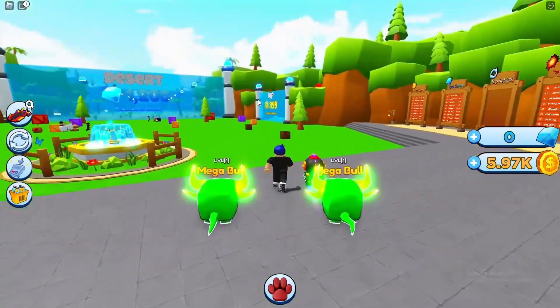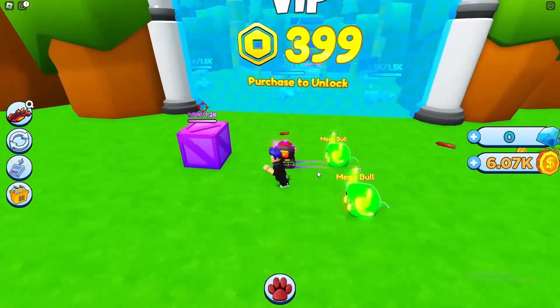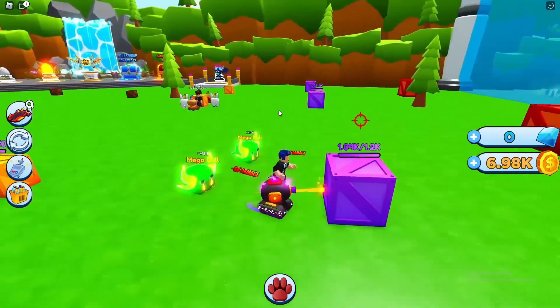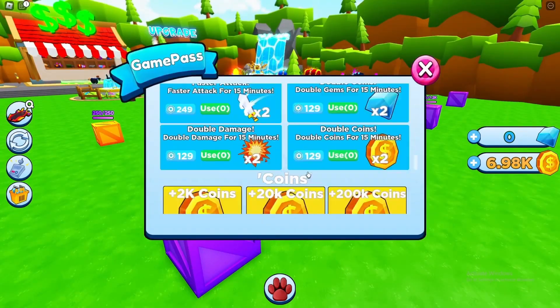I'm going to get the double damage first and then we'll rebirth. These skins look sick but these bowls look so sad - they've got like tears and yet they're angry, kind of interesting. This guy's got two one-mil pets, those look sick. The pets in here look so cool, and even the tanks are sick. There are also some codes we can use but I haven't figured out where they go.